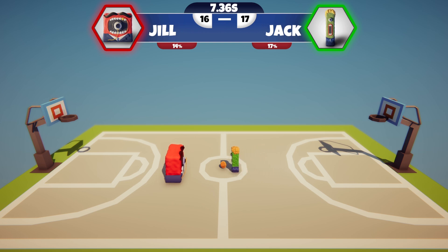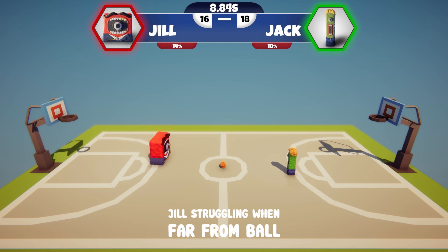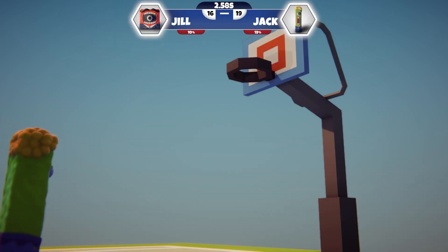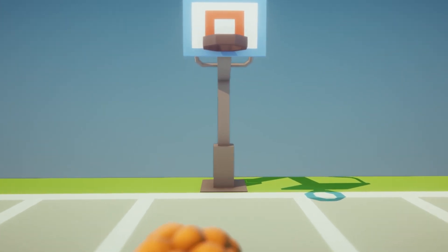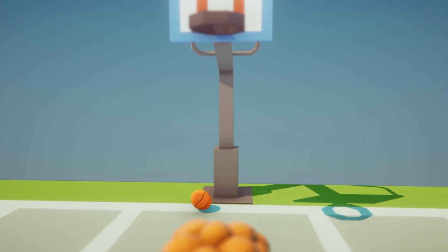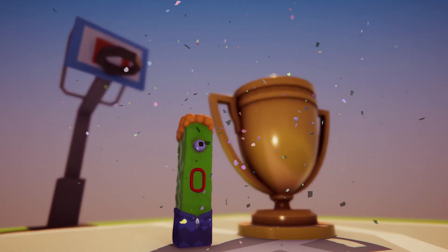Jack scores again — 17-16. And again: 18. He's on a roll, folks, a roll right into the halls of AI legend. Jack scores again: 19-16. One more point and he'll clinch the victory. He scores — it's over. Jack wins 20-16. And here it is from Jack's perspective. Breathtaking, isn't it? It's like peering into the mind of a genius — if that genius had been dropped on its head a few thousand times.